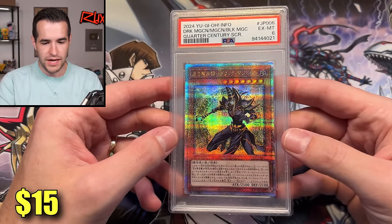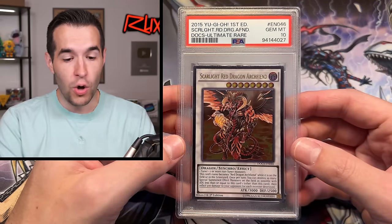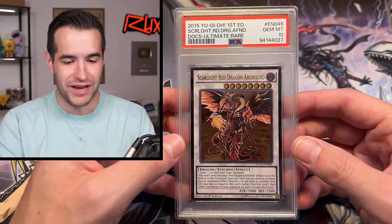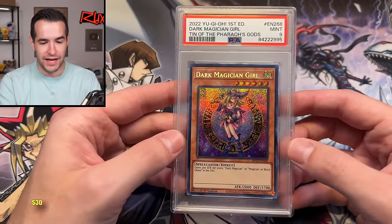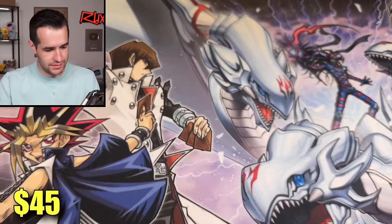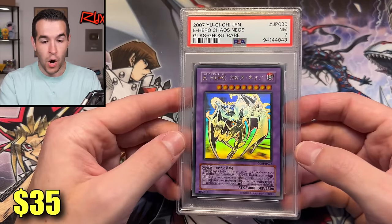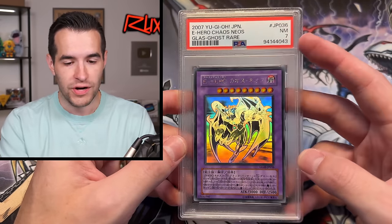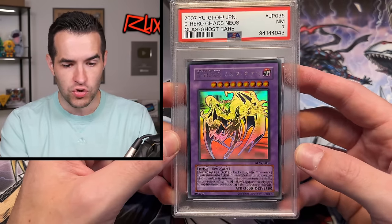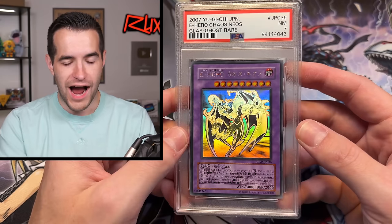We'll start off with a rough grade — a PSA 6 Dark Magician. That is brutal. Ultimate Rare from Doc's First Edition — Scarlight Red Dragon Archfiend, that's sweet. PSA 9 Dark Magician Girl. Dark Magician — another 9. Then a PSA 10 Dark Magician Girl from the movie. A 2007 Ghost Rare — got a 7, unfortunately. But look at that Ghost Rare — look how it outlines the card. That looks incredible. That might be the coolest 7 I've ever seen. Japan — I am jealous of Japan.